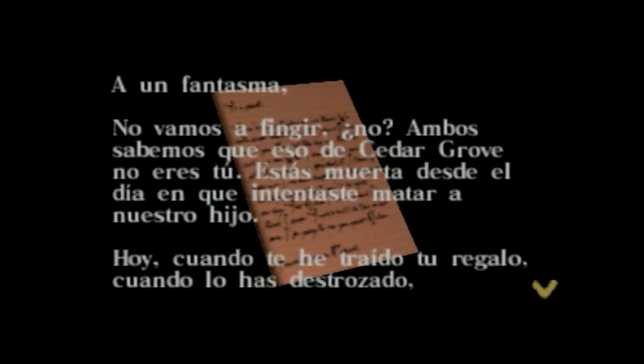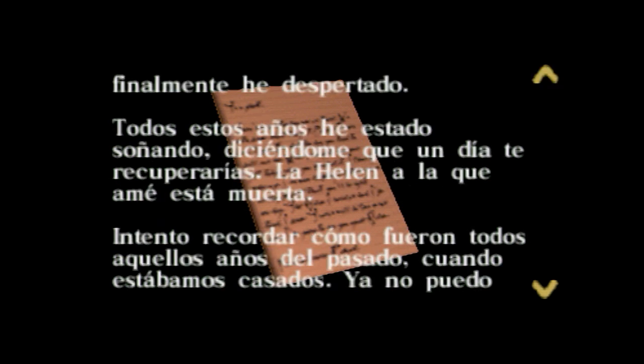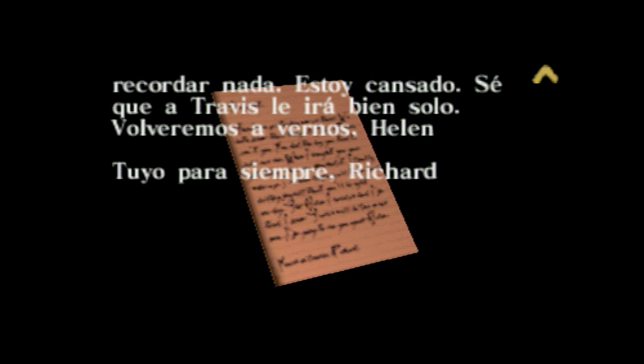Aquí hay una nota. A un fantasma: no vamos a fingir, ¿no? Ambos sabemos que eso de Cedra Cruz no eres tú. Estás muerta desde el día en que intentaste matar a nuestro hijo. Cuando te he traído tu regalo y lo has destrozado, finalmente he despertado. Todos estos años he estado soñando, diciéndome que un día te recuperarías. La Genara a la que amé está muerta. Intento recordar cómo fueron todos aquellos años del pasado, cuando estábamos casados. Ya no puedo recordar nada. Estoy cansado. Sé que a Travis le irá bien solo. Volveremos a vernos, Helen. Tuyo para siempre, Richard.